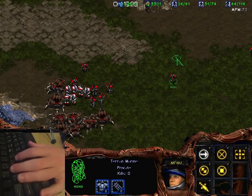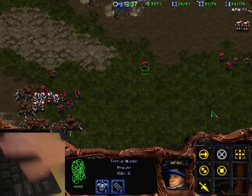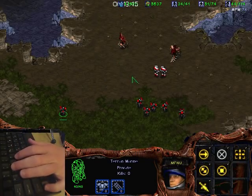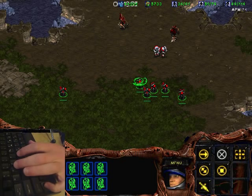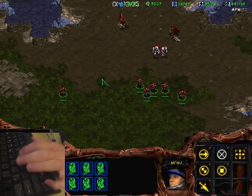You can do the same on 3, 4, 5, 6, 7 — each one gets you back to those units. The next thing is another method you can use control for: selecting all units of the same type on screen. Normally you double-click to do that, but a faster way is holding down control and clicking them. Holding control and clicking these two medics selects both of them — same with hydralisk, same with marines.